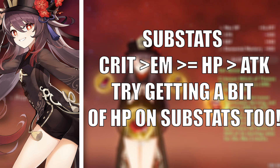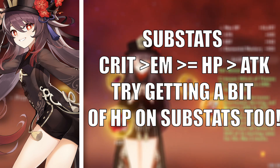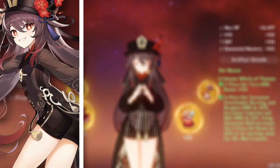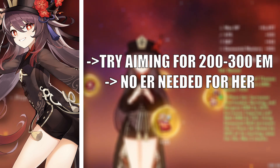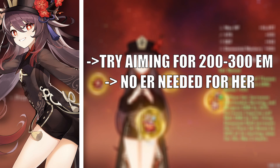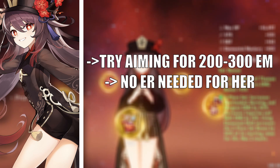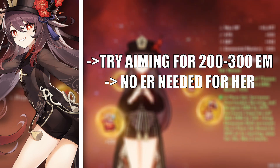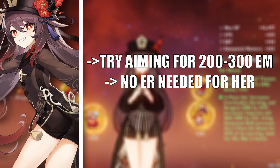For substat priority, you mainly want to prioritize crit rate over elemental mastery over HP percent and then attack. As for thresholds, aim for 200 to 300 elemental mastery if your Hu Tao is a reaction-based build dealing damage from vaporize.